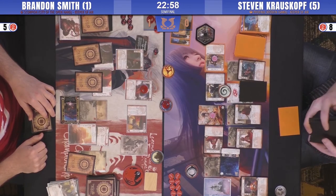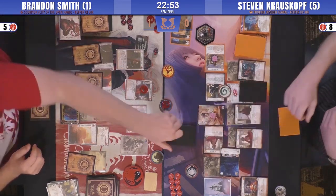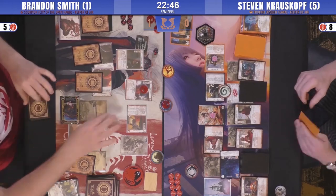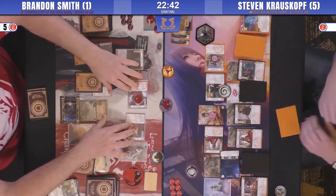Maybe in chat somebody knows why you wouldn't block with Sukune here. It could be a Wave Scorpion — that's what he's worried about. But you're not getting the Favor, so she's not doing what you want anyway. It's a Wave of the Scorpion out of his hand — it takes two fate.